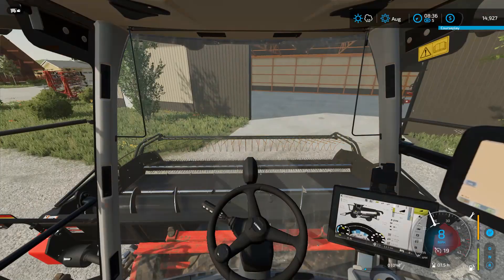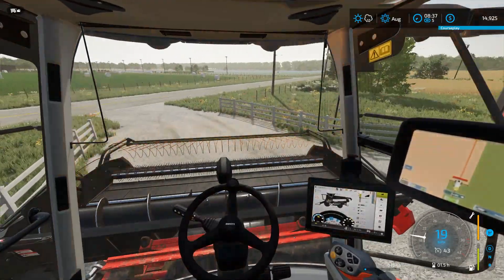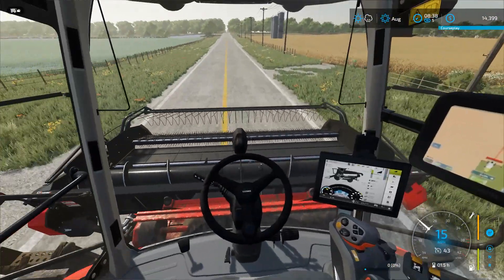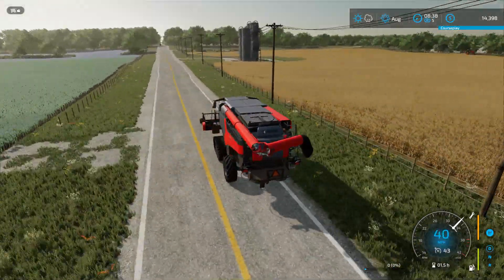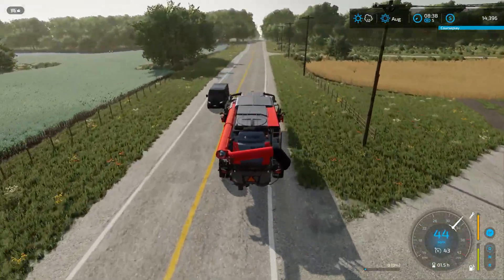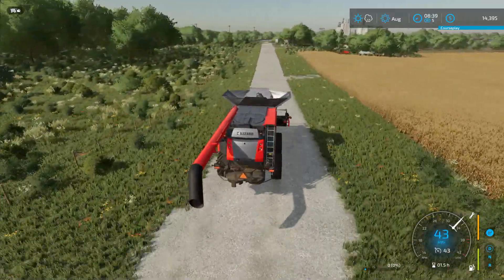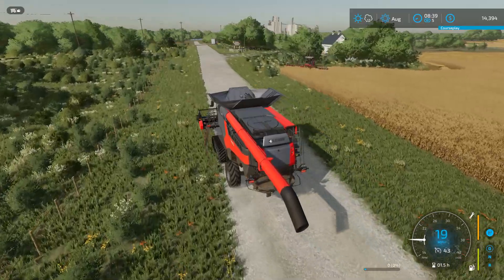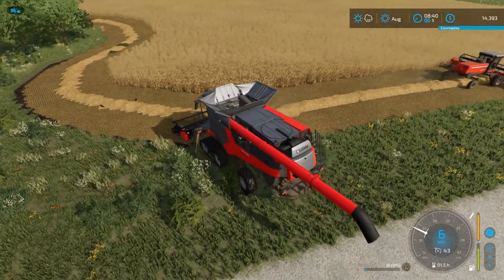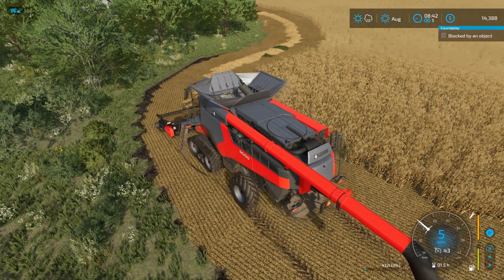Back out of here without hitting anything — had to be close to the fence but we made it. Let's get over here and get started. The AI didn't start at the beginning of the field, so hopefully we can get to where he's at without driving over our own crops. He started on the other side, so that's where we'll head. Let's see if it's set to spread the straw — alright, now we can collect our straw.